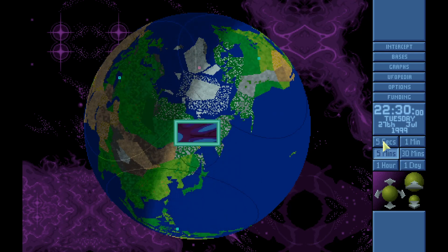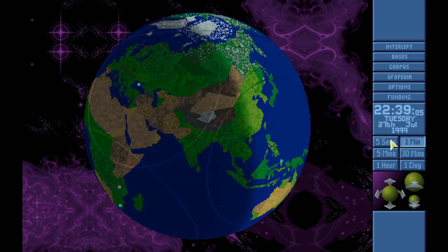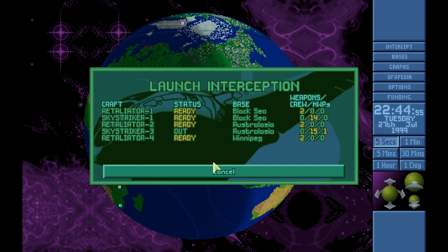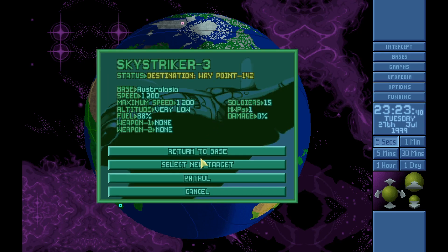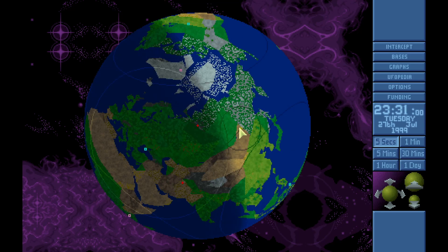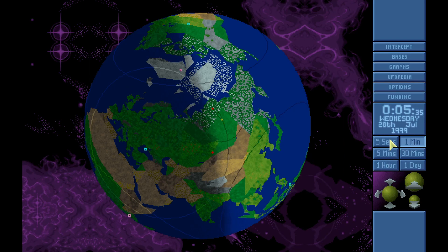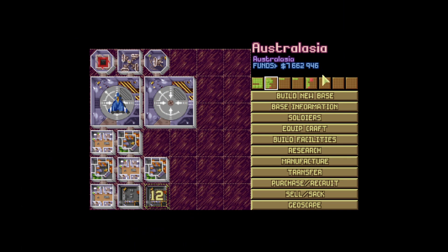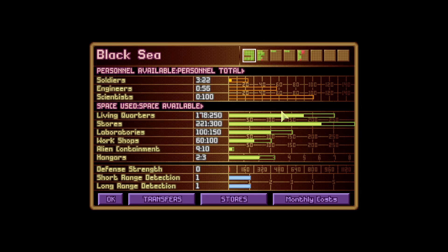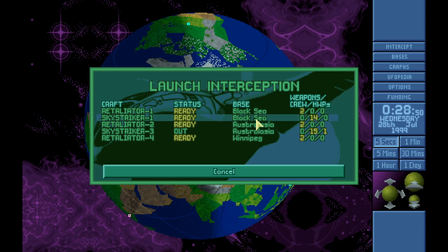Okay, it popped up again. Somehow that thing got past our radar. There's the other one - let's go a little slower. Laboratory Black Sea - we knew about that. Both are smalls, so we're waiting. We need both of these - nine hours. Tell you what, let's shoot one down. Retaliator from Black Sea - let's shoot this one down. We're gonna find it - nice, landing site. Let's do this.